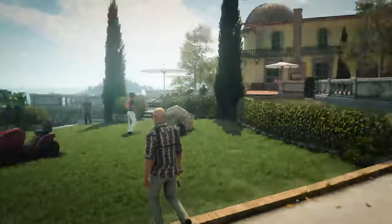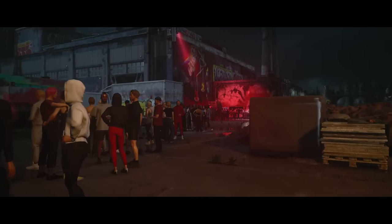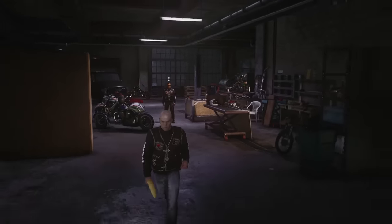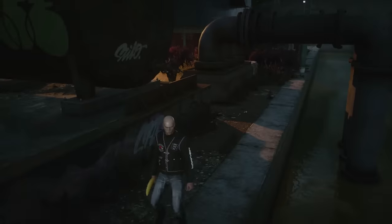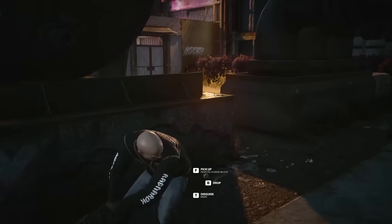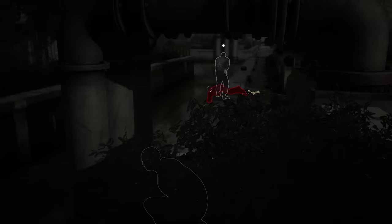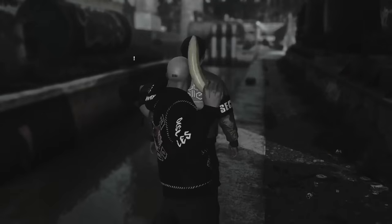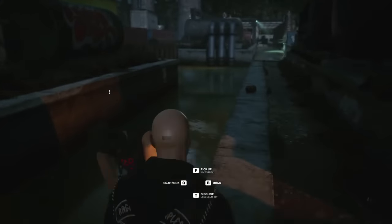Berlin is the only map to have guards as targets. As a result, by making the guards suspicious of me, I can get them to chase me all the way to the canal. Once they are here, I can knock them out with a banana and drag them to the very edge of the canal. I don't have enough bananas to push them in like I did with Marcus, so I had to wait for a guard to come wake them up. When they did, I ran up and slapped them into the water, one by one.